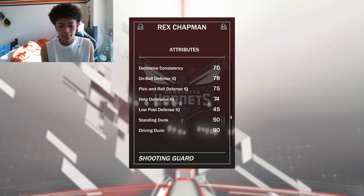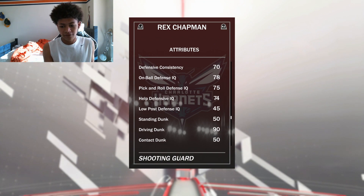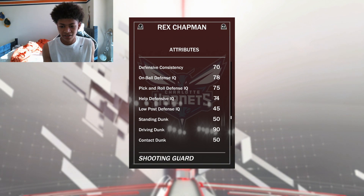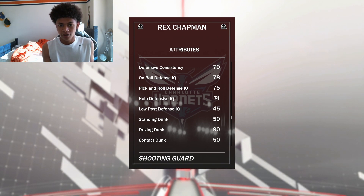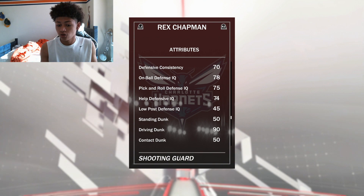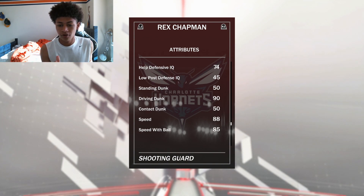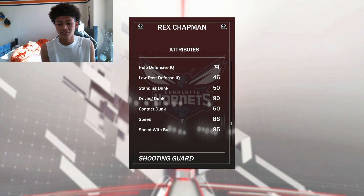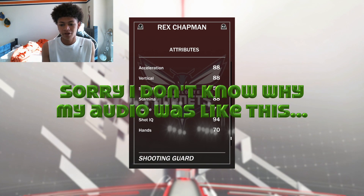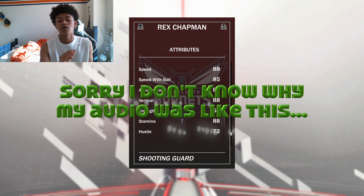Look at that driving dunk — 90 driving dunk, that is insane! 90 driving dunk for a 6'4" shooting guard, that is really really good. On top of that 90 driving dunk, he has 84 ball control with 85 speed with ball. For a Ruby card, you are going to be blowing by sapphires and emeralds like it's nothing. Acceleration and verticals are really good, offensive consistency at 90. This card is amazing.